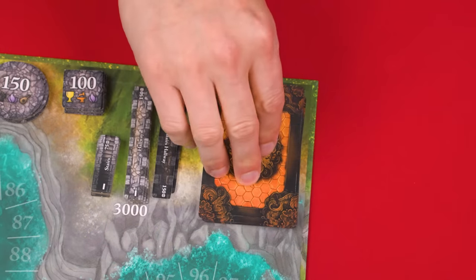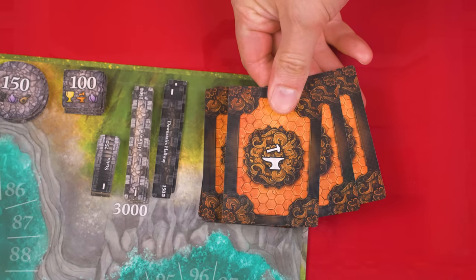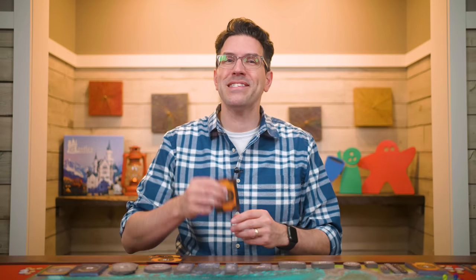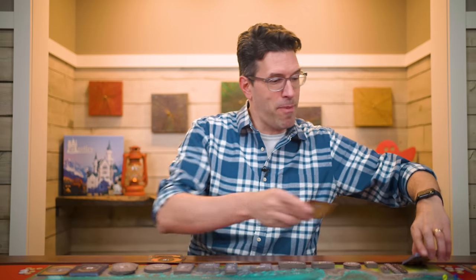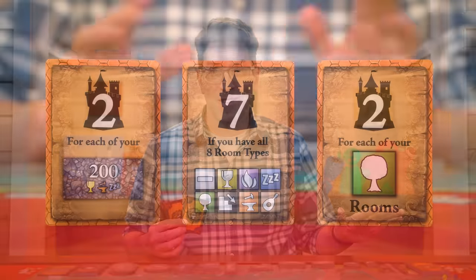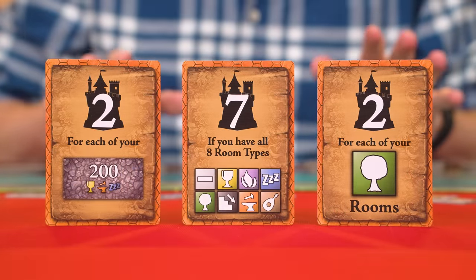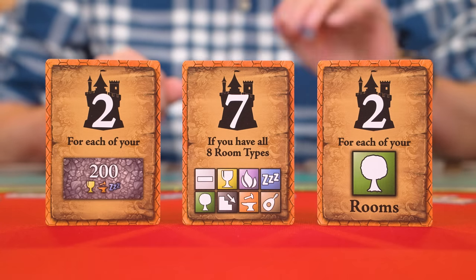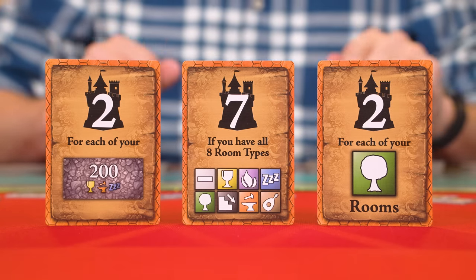Each player is now dealt three cards from the bonuses deck. Secretly examine and pick two to keep, placing the other unseen back on the bottom of the deck. During the game you can always examine your own cards but keep them secret from other players. Bonus cards show various symbols indicating special ways they can score you points at the end of the game, which we'll learn more about later.